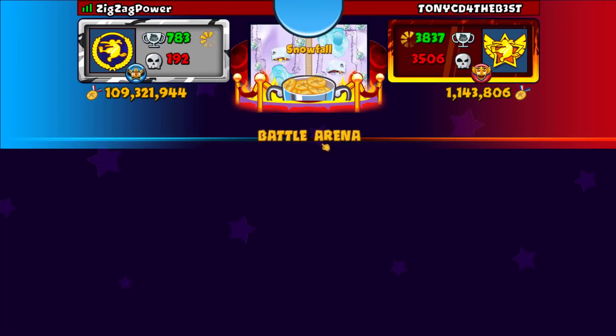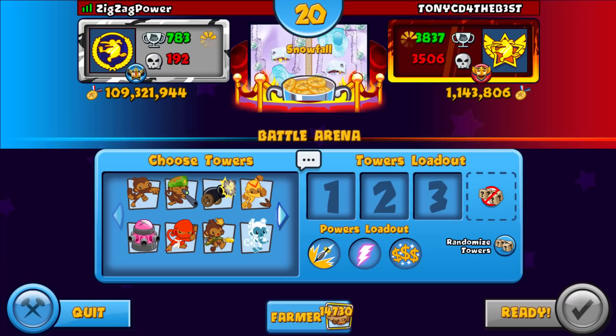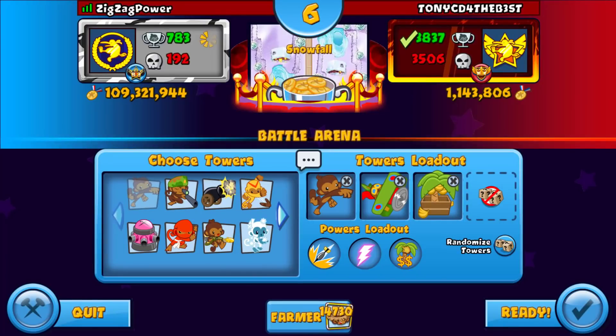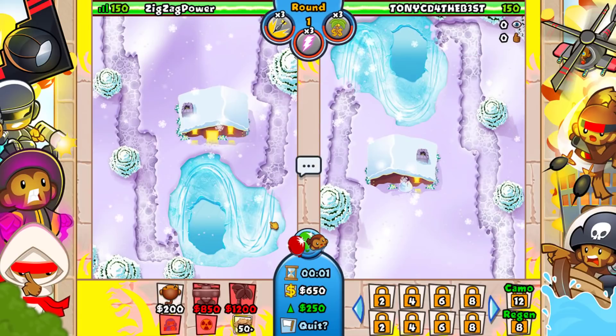Snowfall — that's actually fine with me. However we can't go the same strategy again; the engineer doesn't work that well on Snowfall. There's so many things we can do here — I'm probably more keen to play dart-farm-ace. I don't know if I want to play with super eco boost or dual eco boost — that lasts for three rounds so that could be a thing.